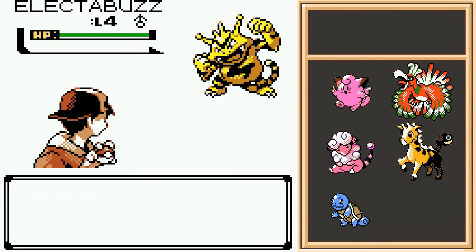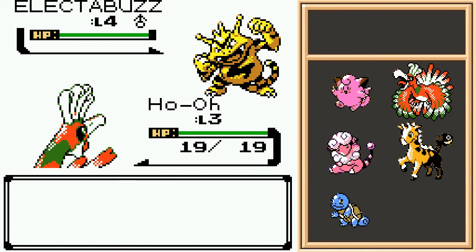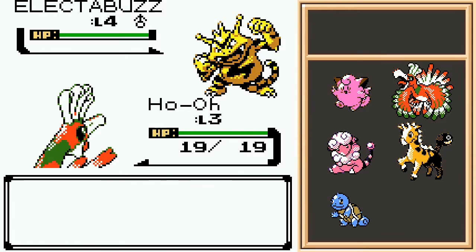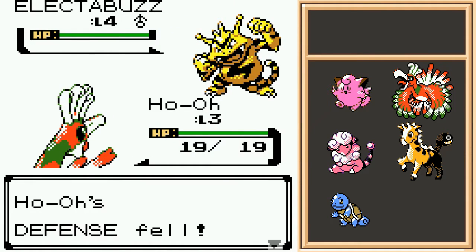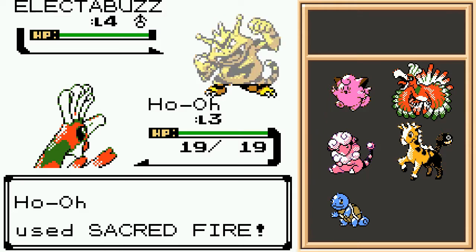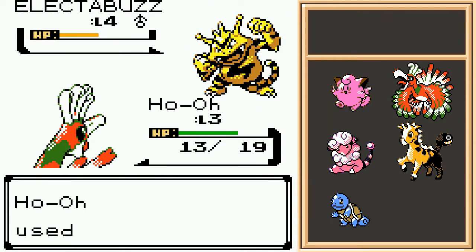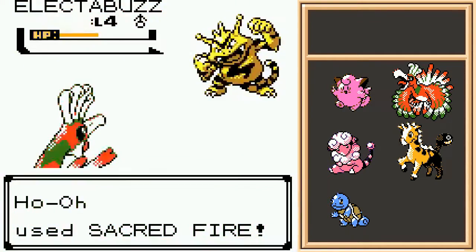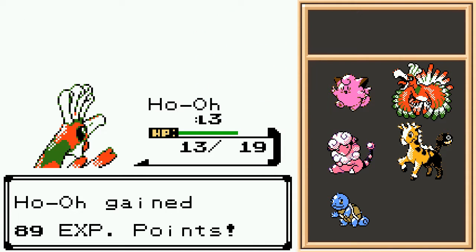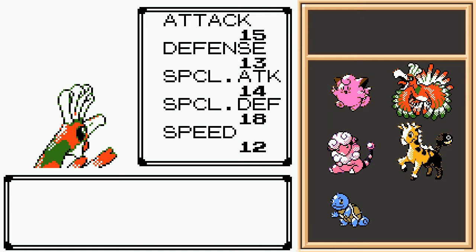Electabuzz! You know, this is really not the best place to be training a Ho-Oh. Although it does make me wonder, does Electabuzz start with an electric attack at level 4? It seems to be focusing on Leer — that's kind of interesting. It's not going to get a lot of training here, having only 5 of these attacks. It can't KO these things in one hit. Level up, please? Okay, that's a good start. Considering you normally encounter Ho-Oh at level 40 at the earliest, makes me wonder if and when it'll learn a new attack.